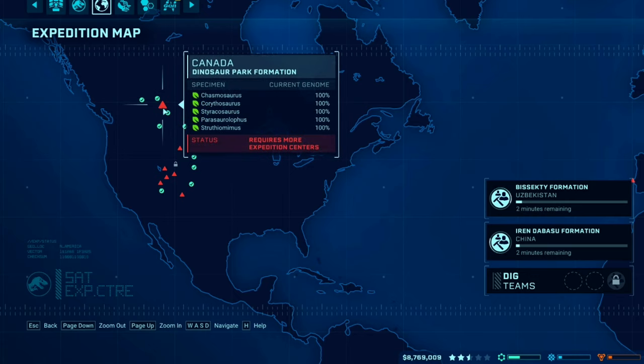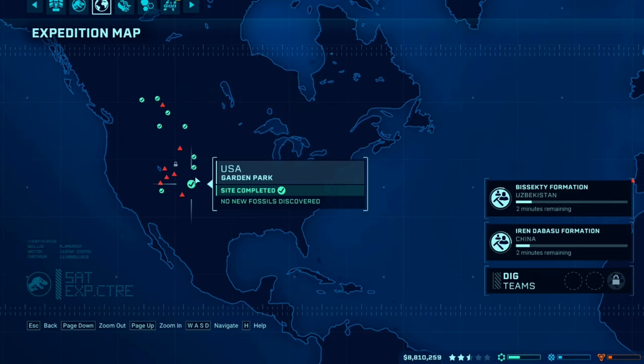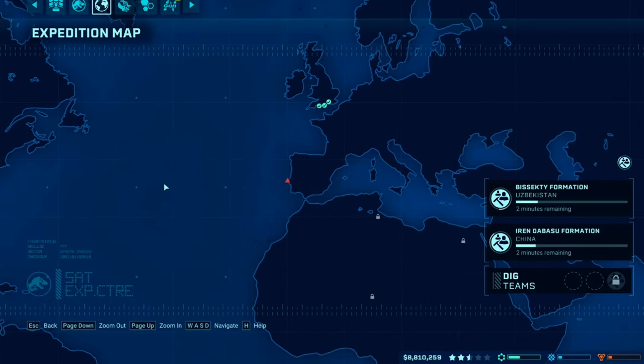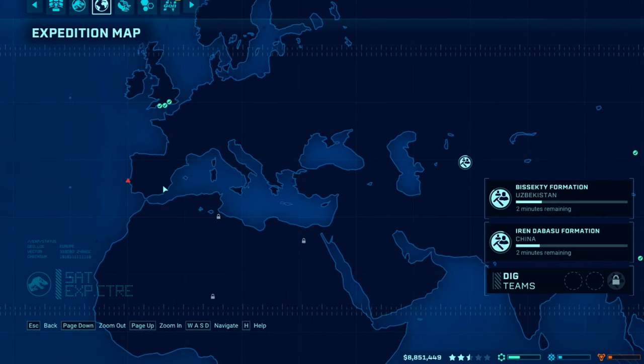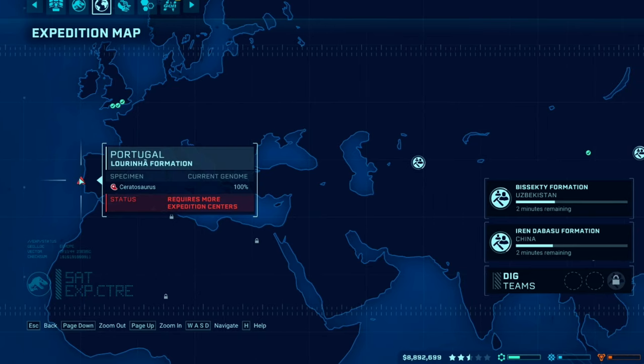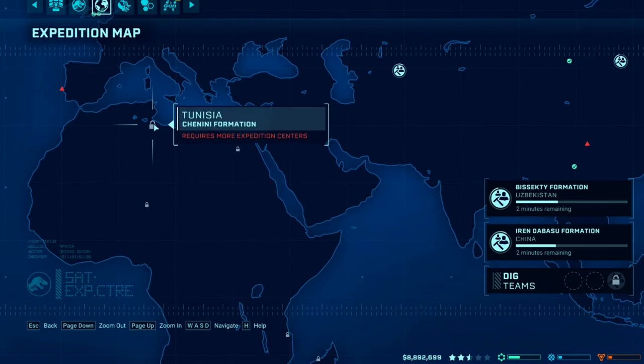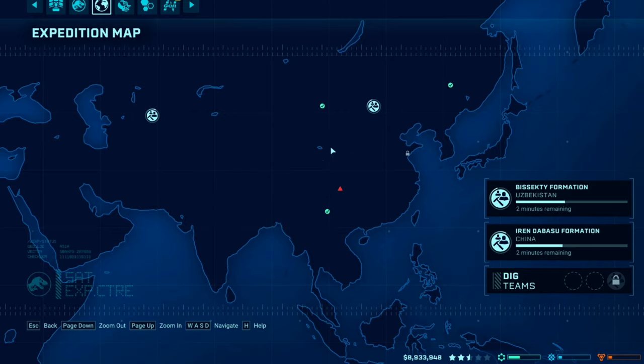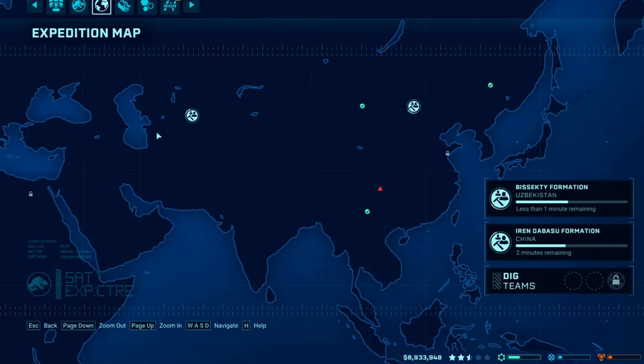All these dig sites are done. Once I get to Isla Sorna there'll be more, but these are all complete. The red and green ones are probably going to yield Stegosaurus or Spinosaurus DNA. I know Isla Sorna actually has wild dinosaurs — a Spino roaming the island and some herds. I think three herds of Stegos from what I've seen in Gaming Beaver's videos. The Ceratosaurus sites in Egypt will give Spino DNA — all done except two.